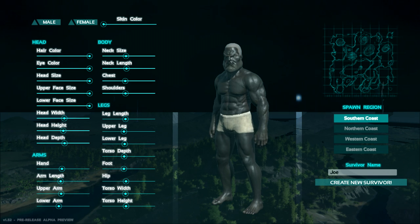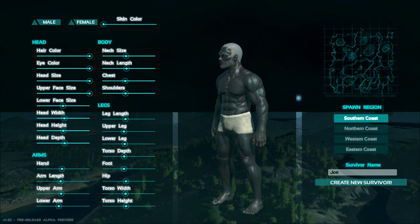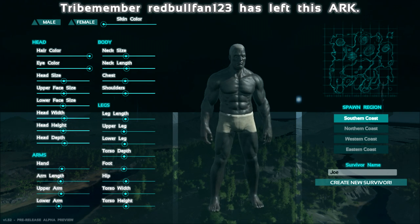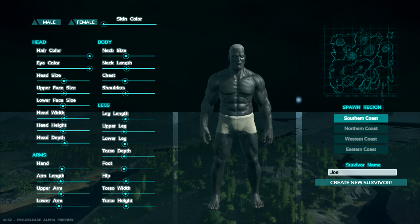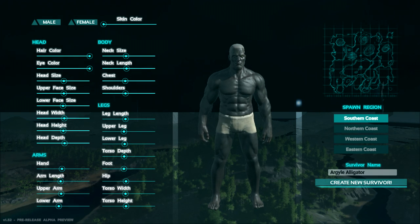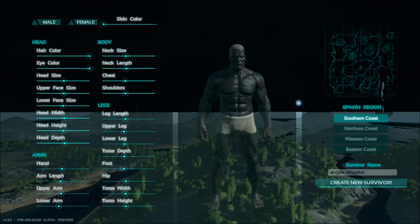Lower face size... alright, sure. We're gonna have our weird black person and our name's not gonna be Joe — our name will be Argyle Alligator. So let's jump in without further ado. I don't know which coast is best; I guess south is all I can pick right now. Let's jump in — hello, how's it going!